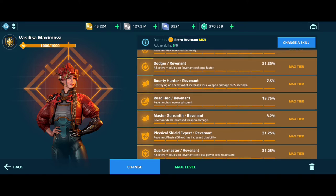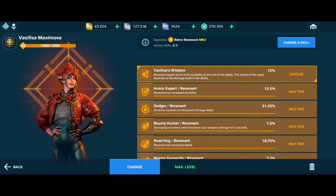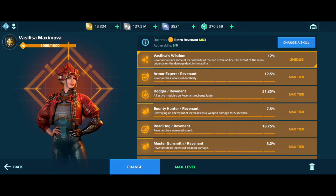You can also go with your favorite skills like speed skills, increased weapon damage, increased durability, physical shield, and many other things. Vasilisa is the pilot for Revenant — she repairs some durability at the end of the ability, and the extent of the repair depends on the damage dealt during the ability. So when you teleport toward an enemy and deal damage, that damage is rounded up and your HP is healed. If you deal huge damage you recover huge HP; if you deal less damage you heal less durability.